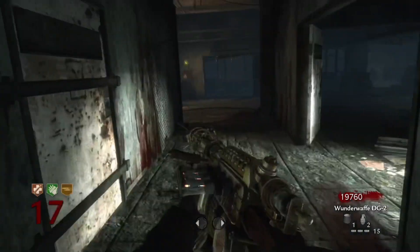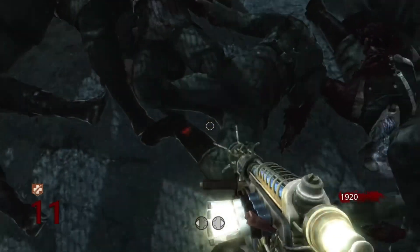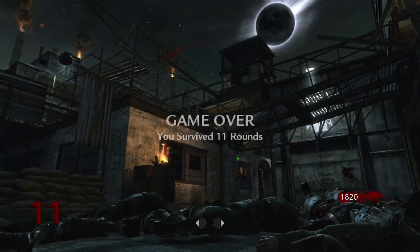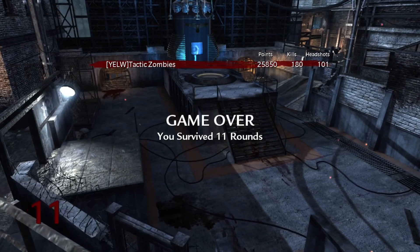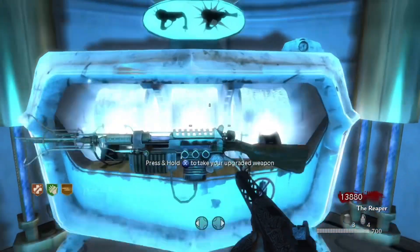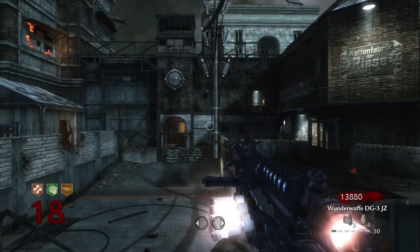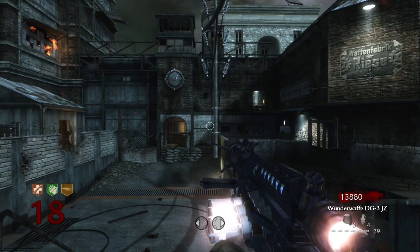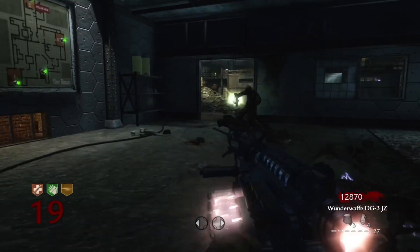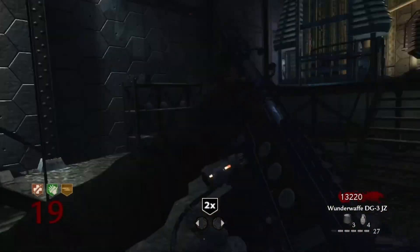The Wunderwaffe DG-2 also makes its return on Darice, but it is severely neutered due to a glitch that makes it basically useless on this map. If you zap yourself with the Wunderwaffe, it'll nullify your Juggernog permanently — it's awful, especially on solo where you can't just go down and rebuy Juggernog. It completely ruins the effectiveness of the weapon. The weapon can be Pack-a-Punched into the Wunderwaffe DG-3 JZ, which gets a really cool reskin — kind of bluish chrome with red lightning instead of blue. It's an awesome looking weapon, but it just sucks because if you shoot yourself with it you'll lose Juggernog and basically ruin your game. As unfortunate as it is to say, just stay away from the Wunderwaffe when playing World at War Darice. This is a real tragedy of a weapon right here.